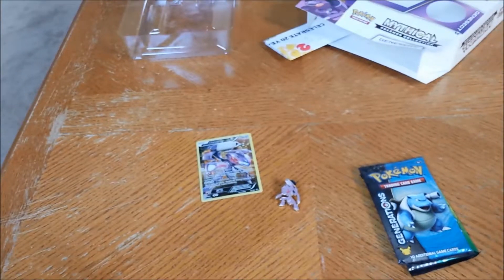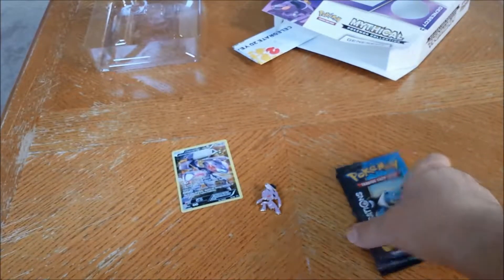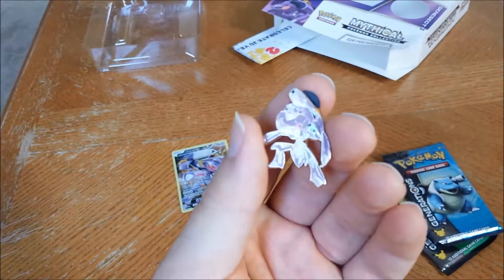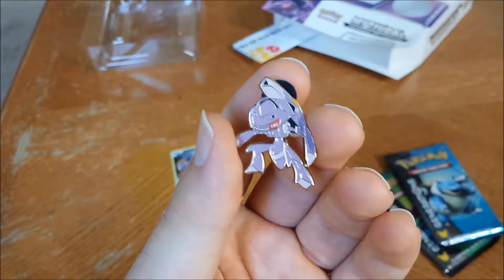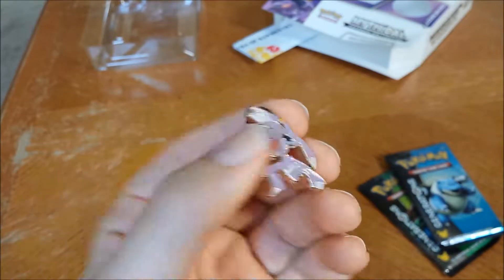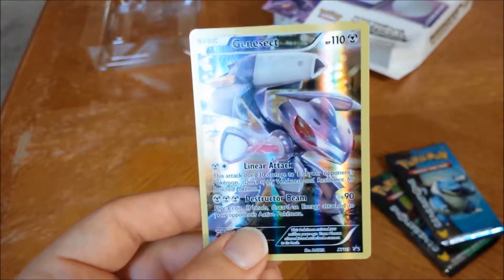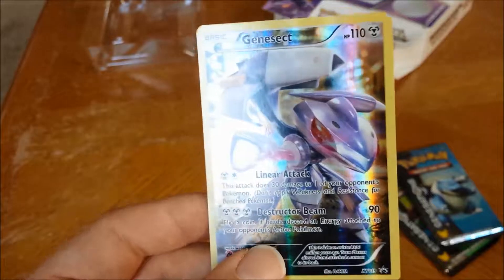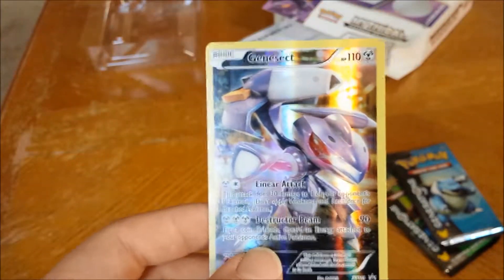Alright, so you got the two packs and you got the nice looking little pin they give you — pretty nice, pretty cool. I like Genesect, it's really cool. And you got the Genesect promo card — that looks sick. Full art, beautiful looking steel-type, Destructor Beam, 90 damage. Looks like a beast!